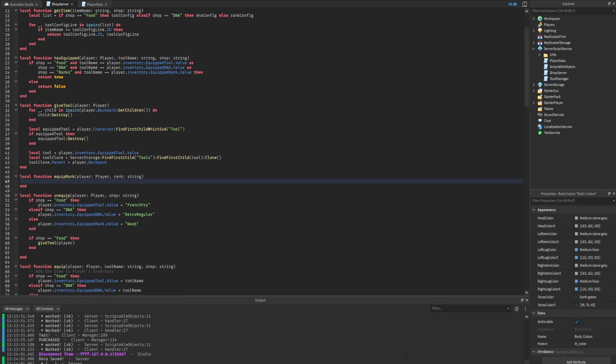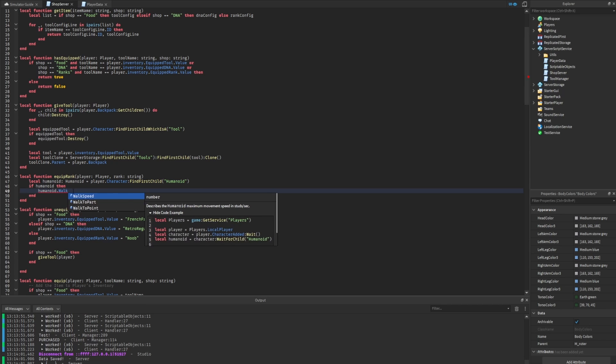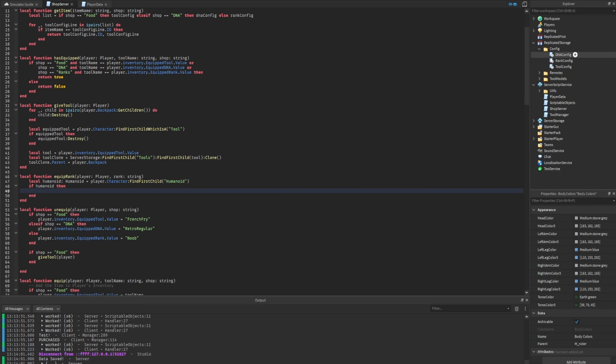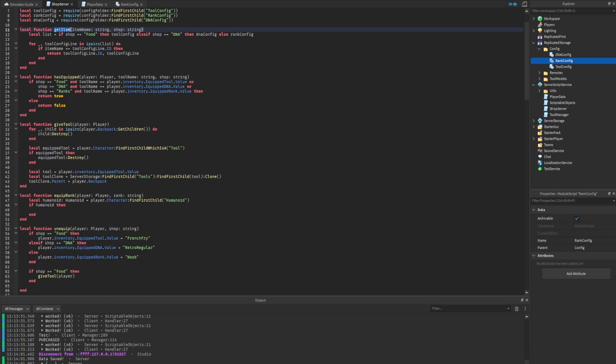Whenever we equip a new rank we want to adjust the player's movement speed and health by modifying properties on the player's humanoid. We create a variable 'humanoid' set to 'player.Character:FindFirstChild("Humanoid")'. We also type-annotate it as a humanoid so we can see all its properties — max health, health, and walk speed. We then go into replicated storage and look at the rank config to get the multiplier.